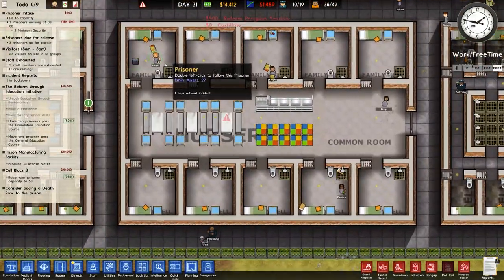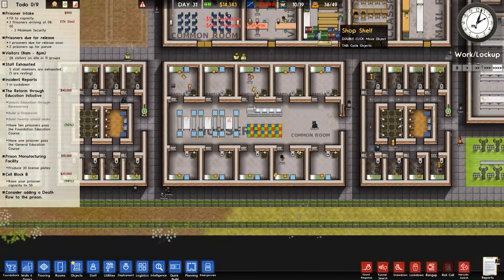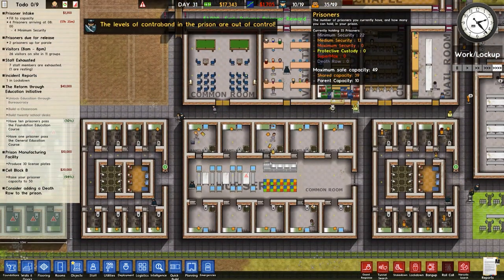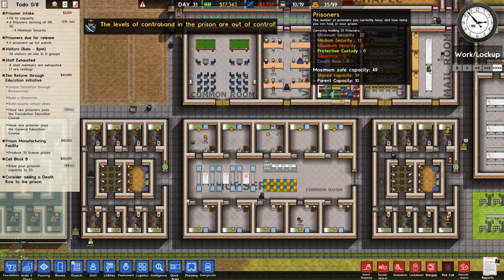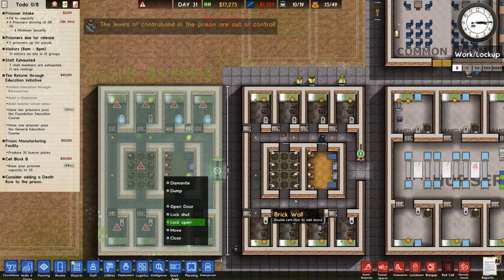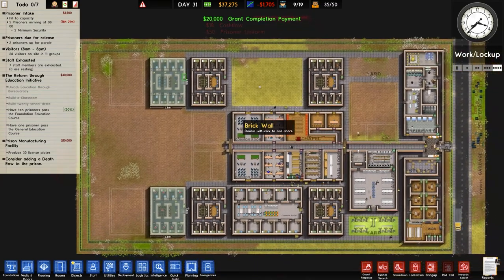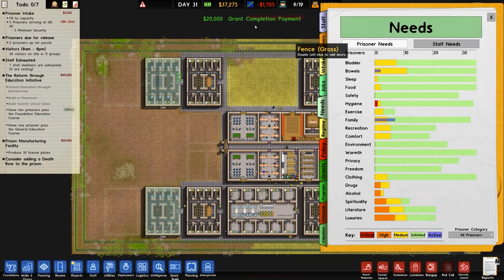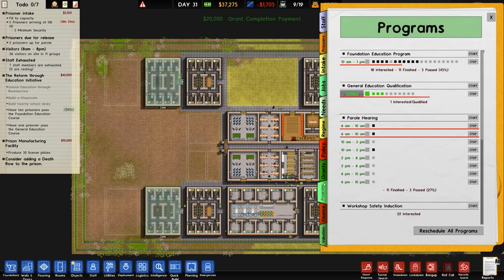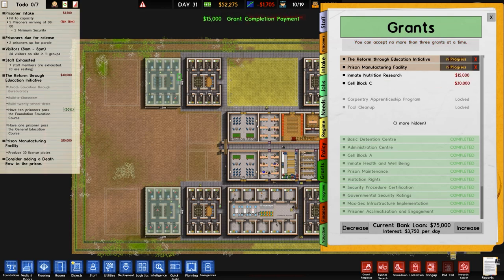Do we have more? Three family cells. Maximum safe capacity is ten parental — it doesn't tell me the rest. Those doors are now ready to lock open and we'll do just that. There is a twenty grand advance payment — that is the grant completion for increasing cell capacity to over fifty. I can go to grants and go for crackdown on drugs: find ten illegal narcotics. As soon as I unpause this that will be completed.